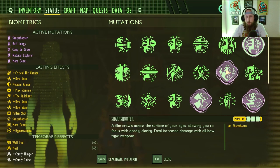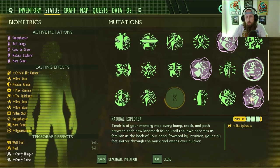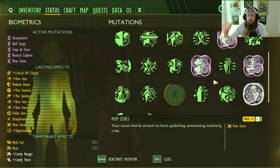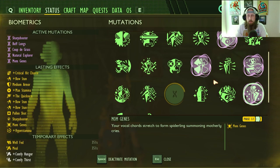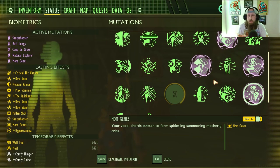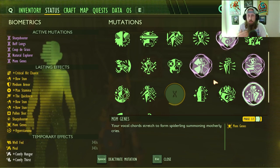We can look at our mutations — we're rocking sharpshooter obviously, we've got buff lungs, kuda grass, natural explorer, and actually using mom genes. The idea with mom genes is it doesn't proc that often, maybe every one to three insects, but when it does proc the insect is going to focus just on the spiderling, not on you.